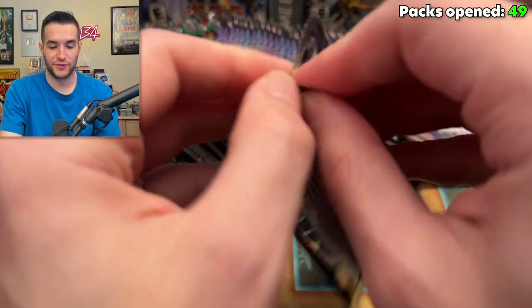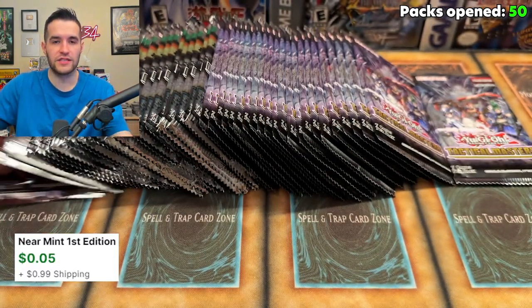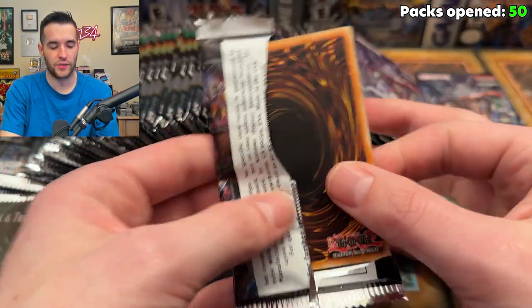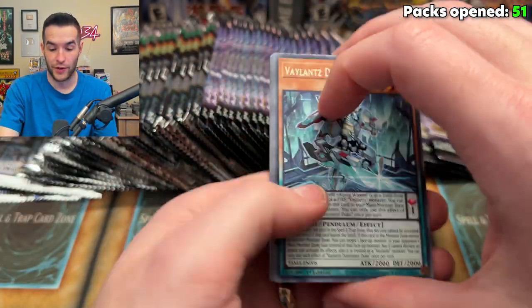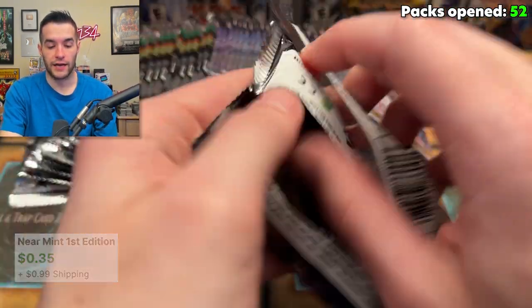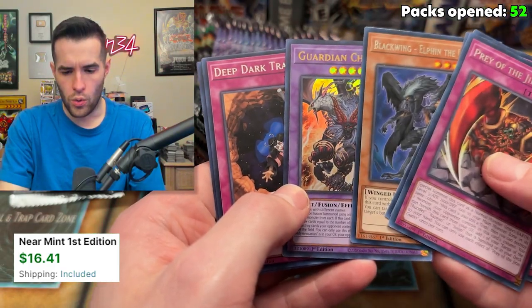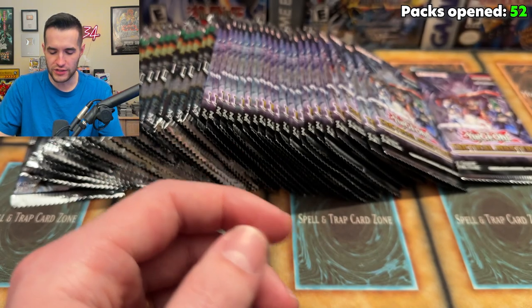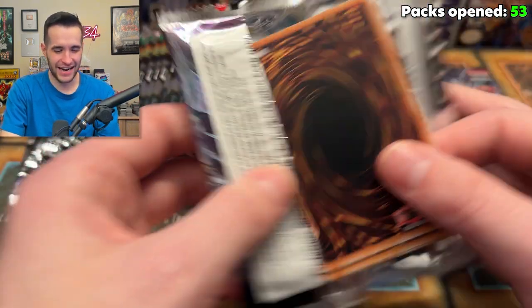We're back and ready to cross 50 packs until we pull a Collector Rare. We're going to switch strategy because this video is longer than I was expecting. Every time we do something like this, we pull in like three minutes — it's insane. So I was kind of expecting something weird like that to happen. Maybe we're going for the opposite where we have bad luck and don't pull it for a long time. All we're looking for is a Collector Rare — not any specific one, just a single Collector Rare will do it. We are officially over 50 packs. The average to pull is 72. Guardian Chimera — I forgot this was in here and got really confused. Guardian Chimera, one of the best reprints in Ultra Rare.